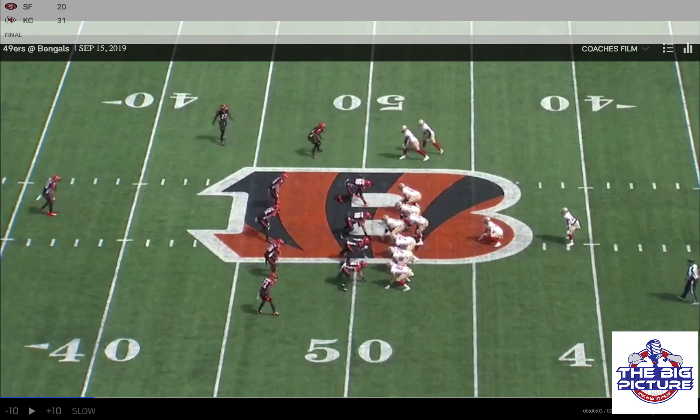Hello and welcome back to Big Picture Breakdowns. I'm your host Dominic Pfister and this week I'm going to be breaking down the genius of 49ers head coach Kyle Shanahan. Kyle Shanahan was absolutely pivotal to the success the Atlanta Falcons had when they were back in the Super Bowl. Here we're going to look at what they do so well on offense, and that's setting up what they want to do, which is run the football.